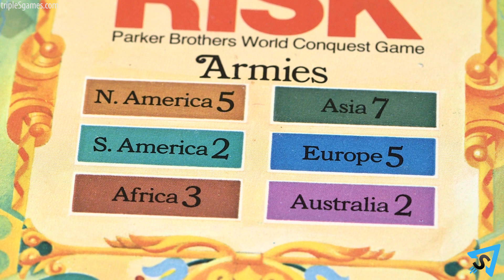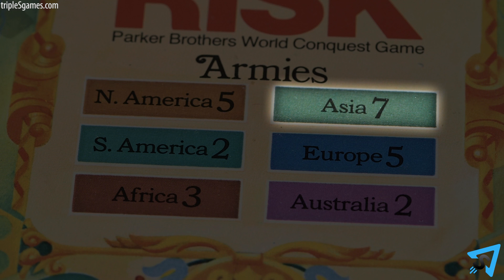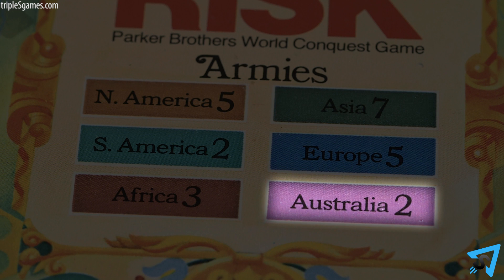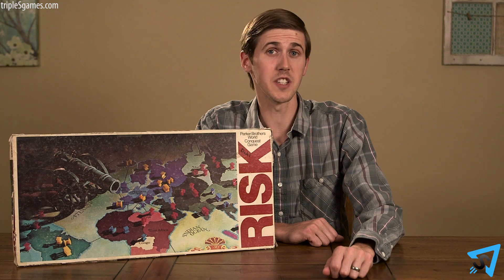Additionally, you receive armies as indicated by the legend on the board if you have complete control of a continent, from seven armies for Asia down to two armies for South America and Australia.